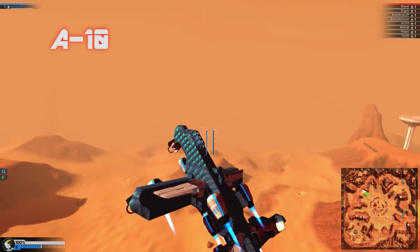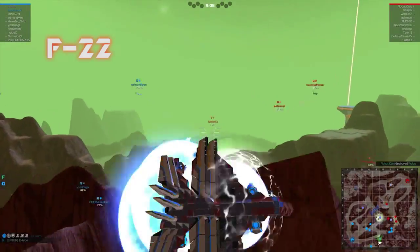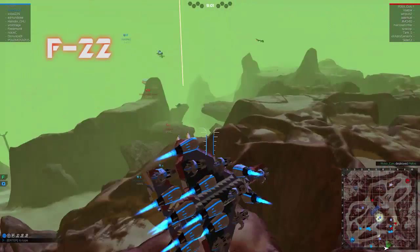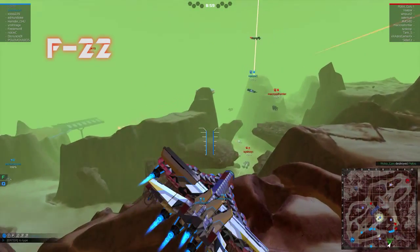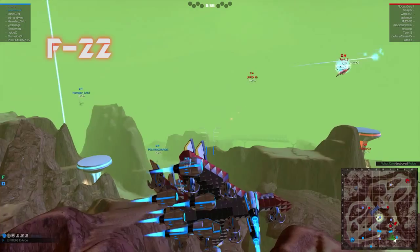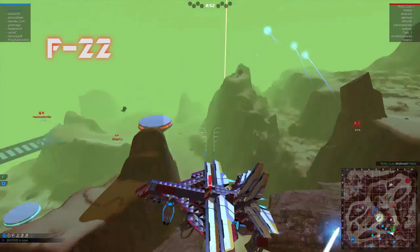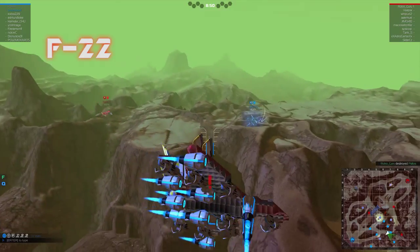You decide and tell me which tier you wanted me to do. At the end of this video, there will be three extra links where you can vote which jet you wanted me to make. Click in and type in the comments which tier you wanted me to vote for.